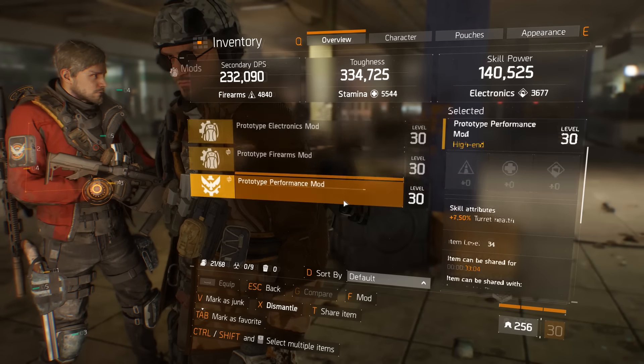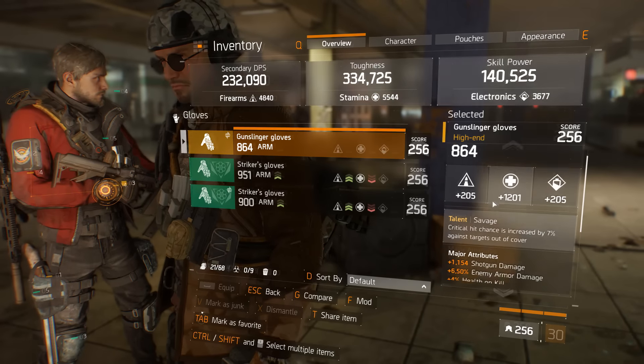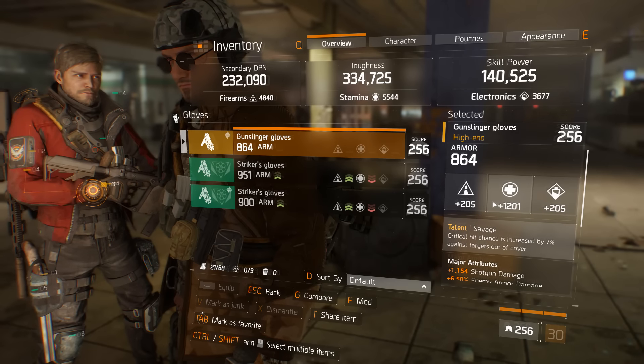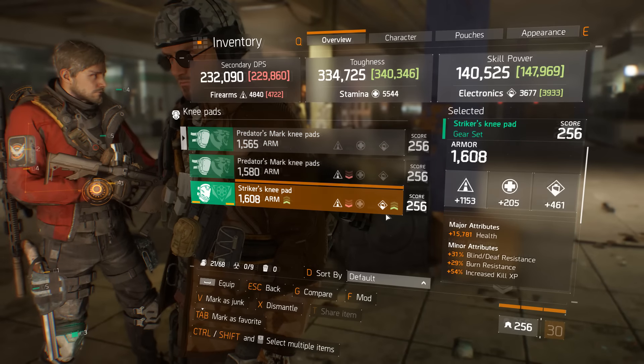To use a loadout, all we have to simply have is the equipment in our inventory and we can switch on the fly. All we'd have to do is pause, go to the loadout selection, select which loadout, and then apply it. Once you're done, you're ready to rock.